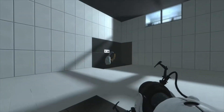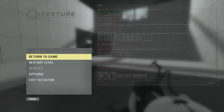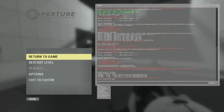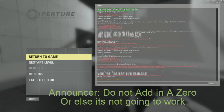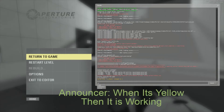So first, you wanna pause your game and hit the key bar. Now type in sv_cheats. Do not type in the zero, because it's not gonna work. Do sv_cheats, and when the yellow text appears, then it's activated.